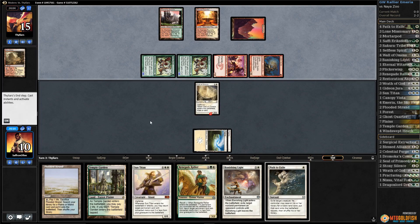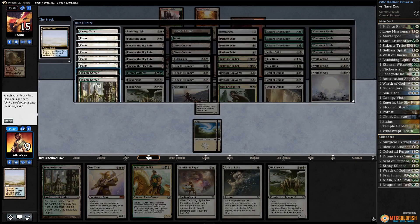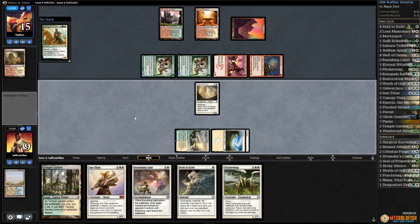Having to shock ourselves here is pretty bad. Crack Flooded Strand — I wish this was Windswept Heath. I guess we can get Canopy Vista — actually we can get Canopy Vista. That's not as painful as I thought. Renegade Rallier gets back Flooded Strand.